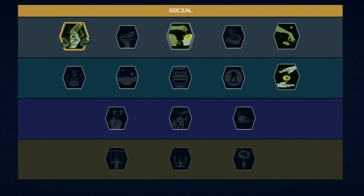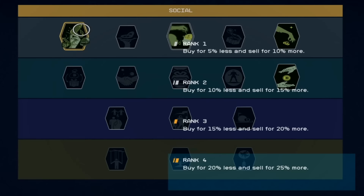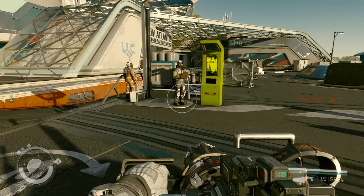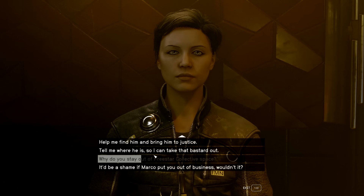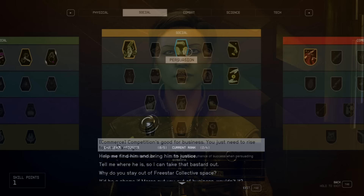Moving on to Social — one of my favorites — I absolutely love Commerce. At level four you can buy for 20% less and sell for 25% more, which is really nice. You buy and sell a lot of stuff in this game and definitely need credits, especially when repairing and upgrading your ship. Commerce also sometimes gives you a special dialogue option that pops up in parentheses in your dialogue choices.